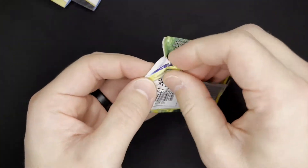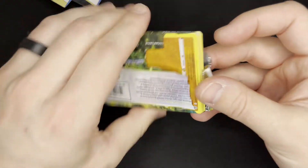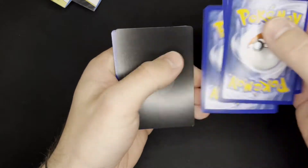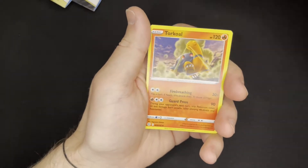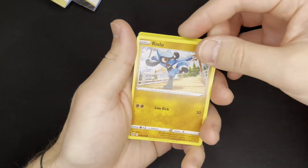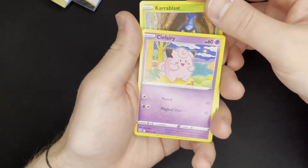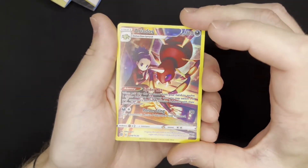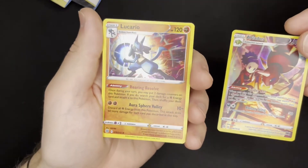Moving on to the Sleeve Booster Packs. Oddly enough, that one looks like it was opened. Strange. Code card. Got a V-Star card in there. V-Star. Got a Cynthia's Ambition, Torkoal, Double Turbo Energy, a Riolu, Starly, Melsary, Charablast, a Clefairy. Full Art Ariados — that's a good one. Don't have that one currently, so that's a good one to add to the collection. And a Holo Lucario, also a good one.